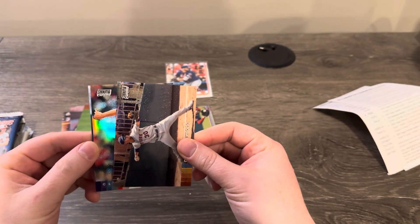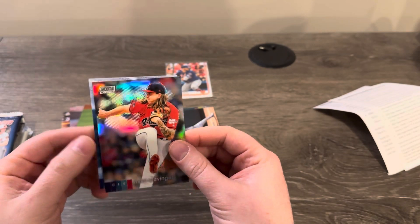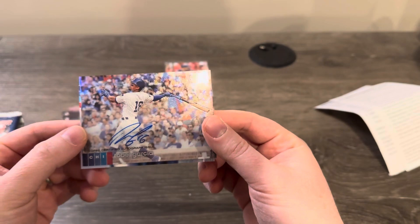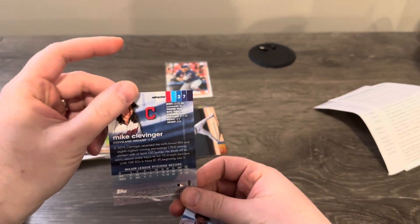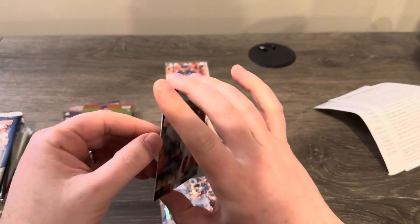First thick card is a Mike Clevinger refractor, and the second card is an autograph of Robel Garcia. I'm not sure I remember who he is, but it's an auto. The refractor is a thick card — I'm confused, it doesn't look numbered.